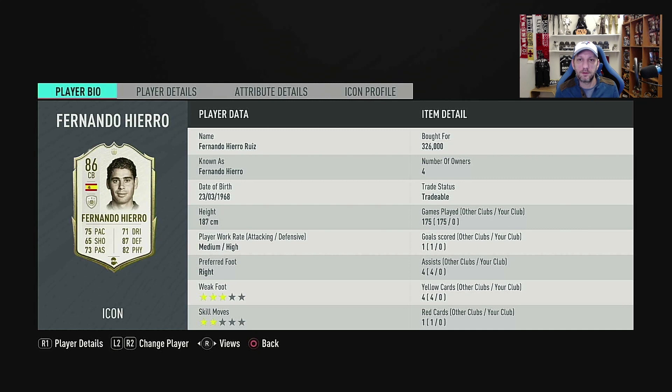It looks like an okay center back on his face stats. Obviously this is the baby version, so it's not the best version of the three. He's 187, so he's like 6'1", 6'2", medium high, which are great work rates for your center back — right-footed with three-star weak foot and two-star skills.